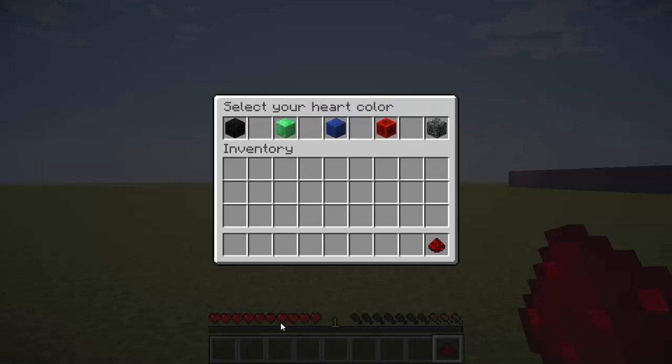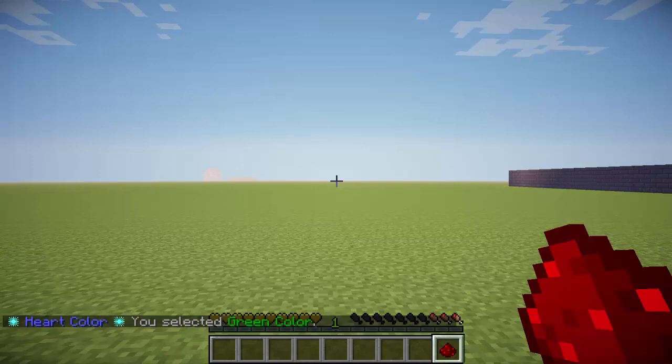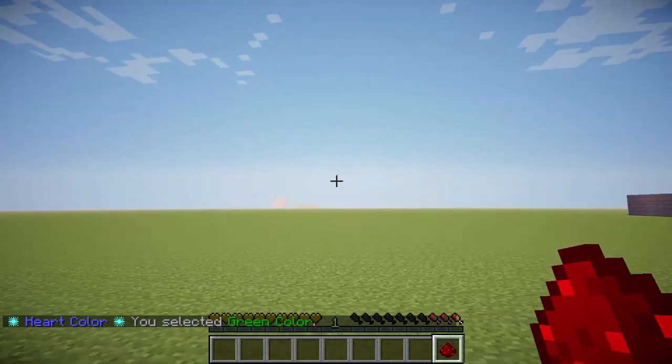From here you can just click on any color that you want to change your heart to. Right now it's red. There's also red with yellow — you might wonder why there's red when it's already red, but it's red with yellow. Then there's hitting with black color, green color, and just black. I'm gonna go with green, and there we go — the heart color does change.